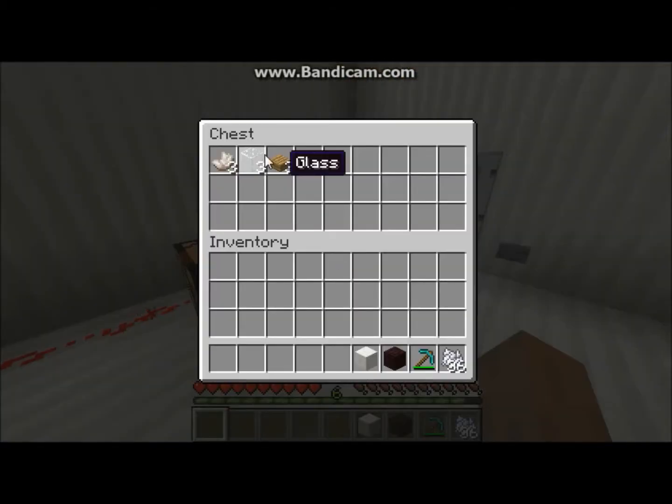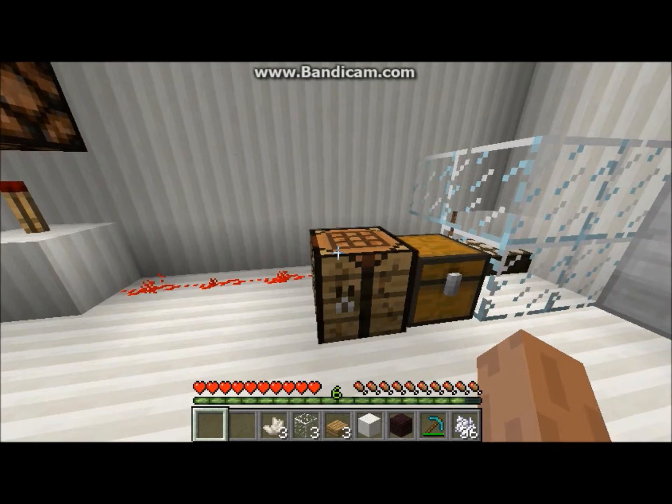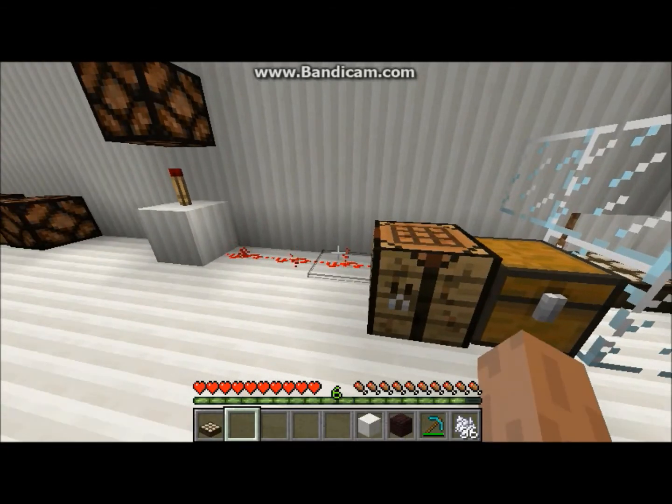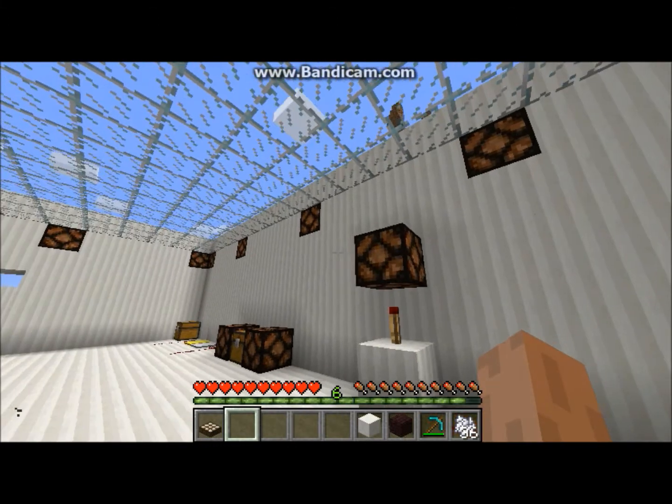I'll show you how it's crafted. It's crafted with three wood slabs, three glass, and three nether quartz. You put three glass across the top, three nether quartz across the middle, and three wood slabs at the bottom, and then you get a daylight sensor. So all these lights will turn on as it gets darker.